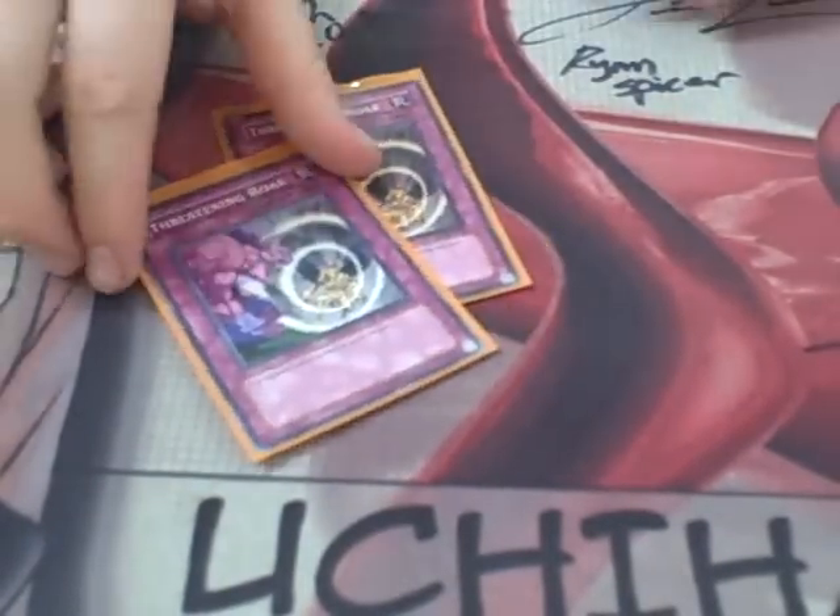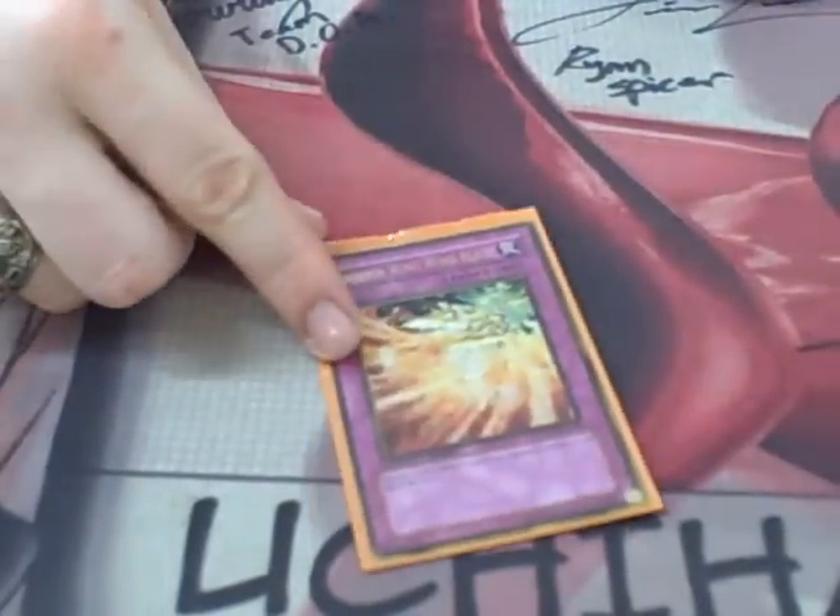Then Traps — only three Traps. Two Threatening Roar, very good card. And one Wingbeat of Giant Dragon. I run at 30 monsters, but you'll be surprised how much this deck just trainwrecked through everything.